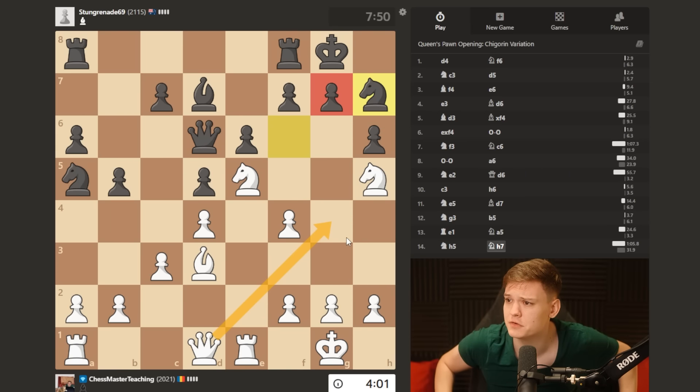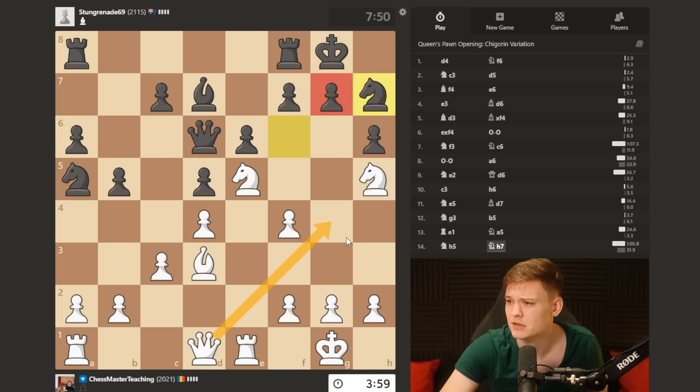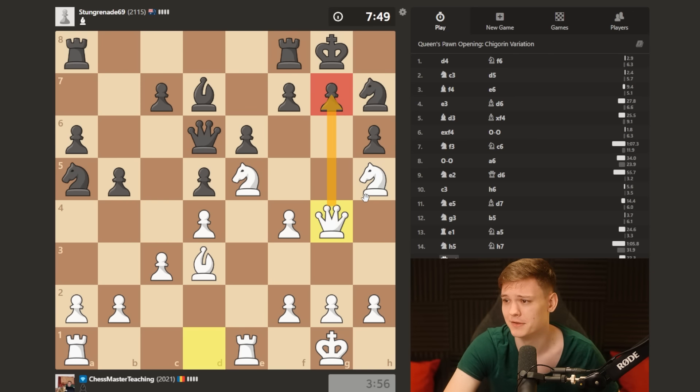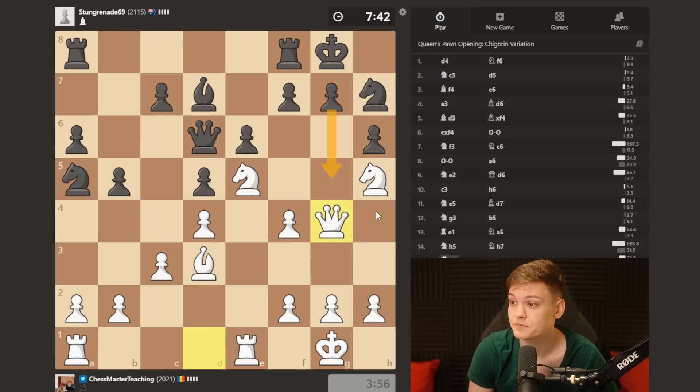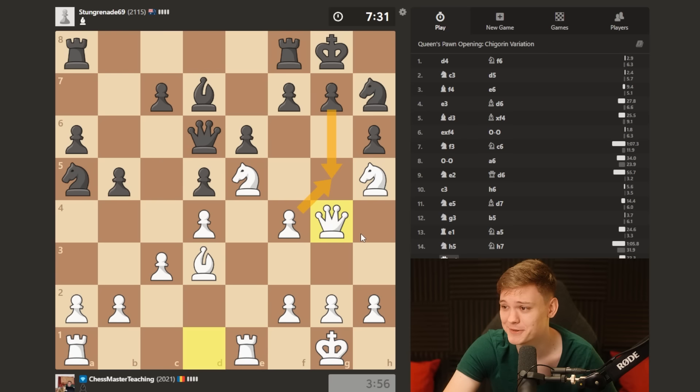Can I just go queen g4 and try to mate him? Who the hell is protecting that? I'm gonna go for it - he's inviting me. It looks like he just has to play g5, but that's making matters even worse. I can, at the very least, take with a pawn. What is he gonna do in that position when I take with a pawn?